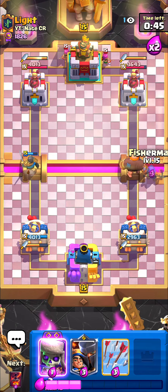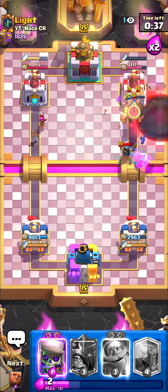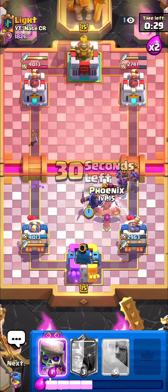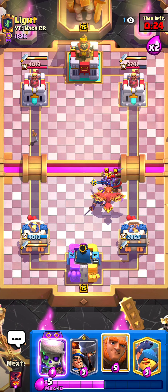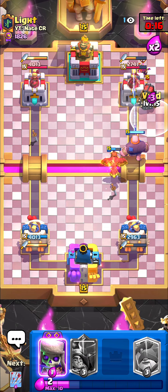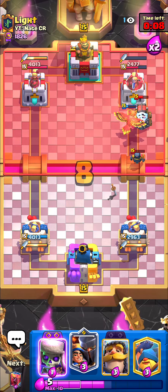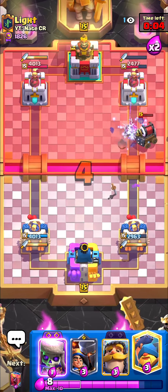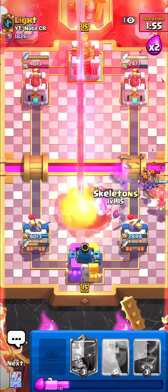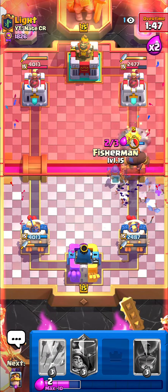I'll just go giant to the opposite lane, then fisherman — I thought he was gonna play mini pekka but it's fine. I'll void that and arrows for the prediction minions — yeah, he played it later. I'll go knight then phoenix to kill those minions — oh no, he died. I'll go giant at the bridge anyway and avoid the sparky. I'll fisherman and then knight, phoenix — the sparky died which is great. Evil skeletons for that and then I'll go giant to the bridge.